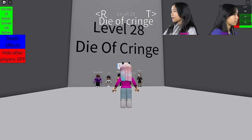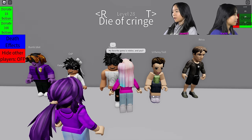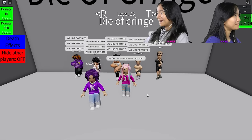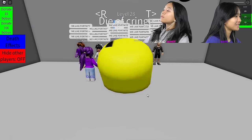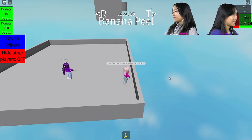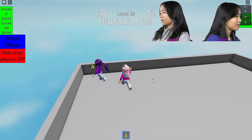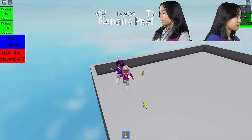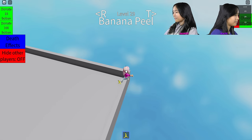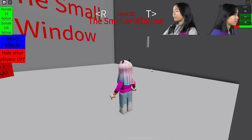Next one is 'Die of Cringe.' Slender says, 'My favorite game is Roblox and we like Fortnite.' Are we gonna die because of this? Yep, that was it — pretty easy. Next level: a banana peel! We probably just slip off the edge with the banana peel. This is hard. I'm using shift lock. Oh, I did it! I feel like I just walked on the banana as like a little step to make it over.